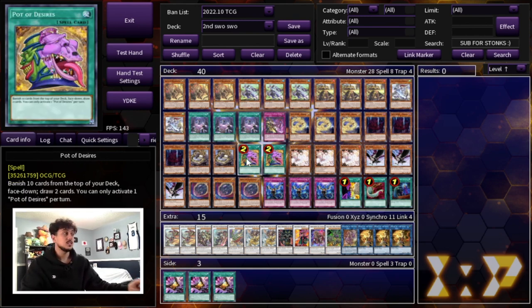We're playing two Pot of Desires. I'm going to be real — I do not like this card at all. I'm only playing two Desires because there's no real draw power in this deck otherwise. I'll get into this in just a second once we go through the hand traps, because I want to explain what different variations or options you can use.